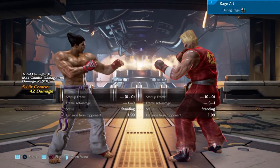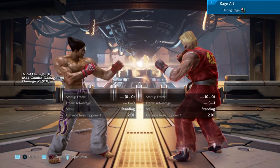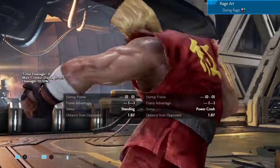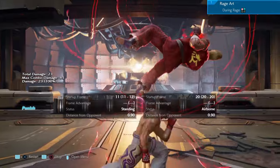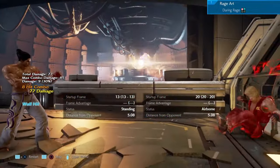The first move we're going to have a look at is Paul's Rage Art — this can be punished for a full combo. Whatever combo you like, I'll go with that one.